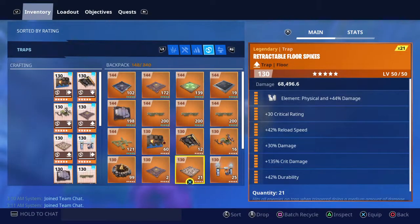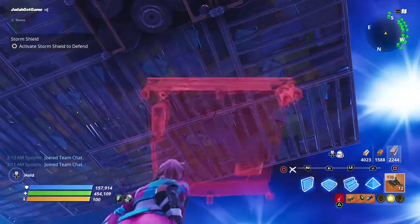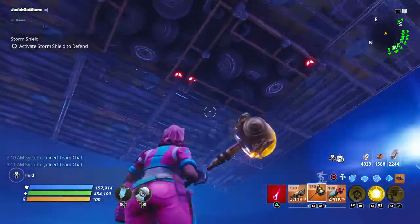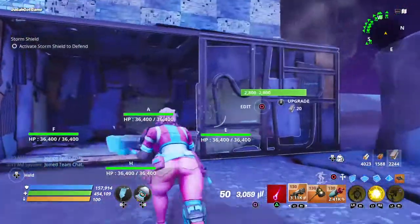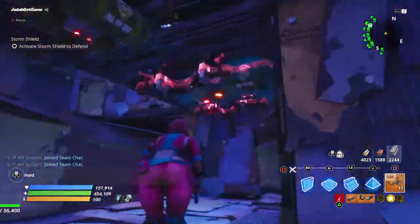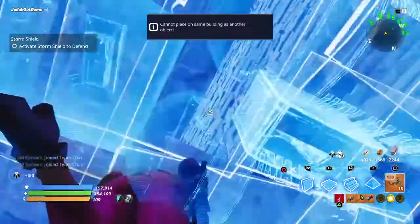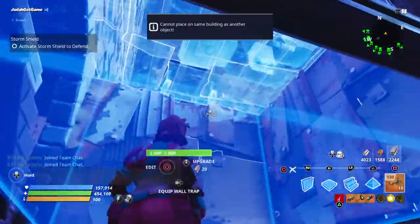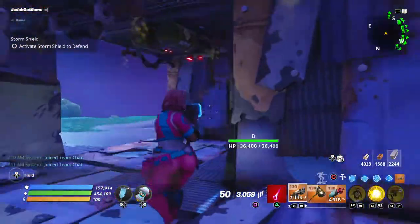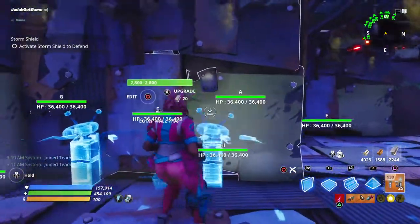I'm going to fill this up with ceiling drop traps. You fill them up with ceiling drop traps. If you have gas traps, add gas traps here. For the walls right here, if you have them, add wall dynamo there. With the zapper here it'll do more damage. For these broadsides to be more effective, they need to ricochet and bounce off of walls to do their most damage.